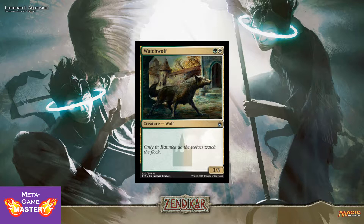Next up, we have a limited all-star, Watch Wolf, getting reprinted. He is 2 CMC, green-white, for a 3/3 wolf. No downside, just straight value — 3/3 for 2 mana. Pick these up when you're drafting.